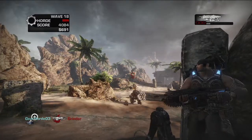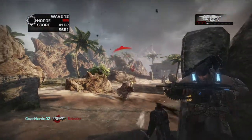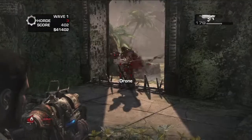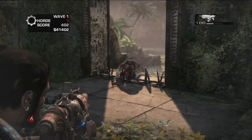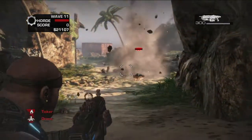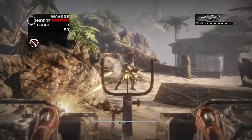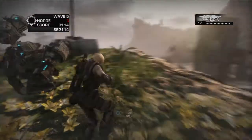And with that kind of challenge, you're gonna need more than just your trusty Lancer. You're going to need Fortifications. Fortifications can be broken down into five main types: Barriers, Decoys, Sentries, Turrets, and my personal favorite, the Silverback.